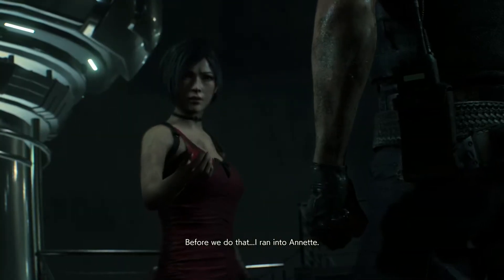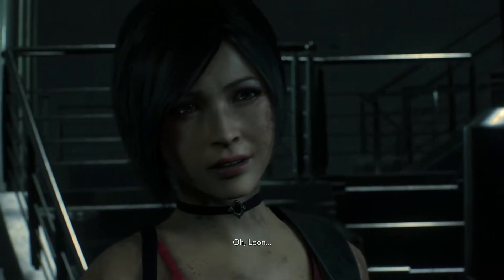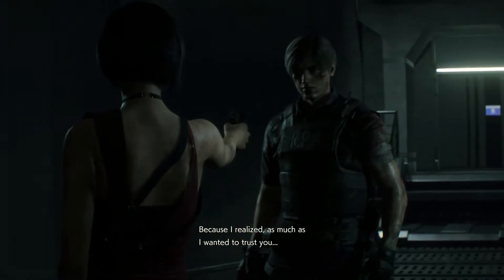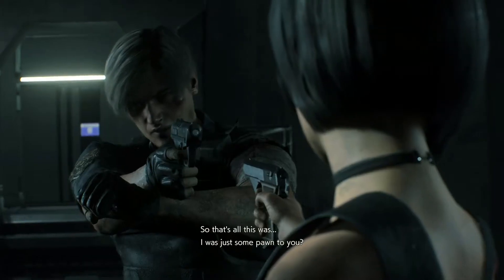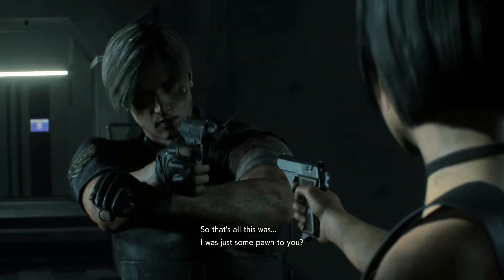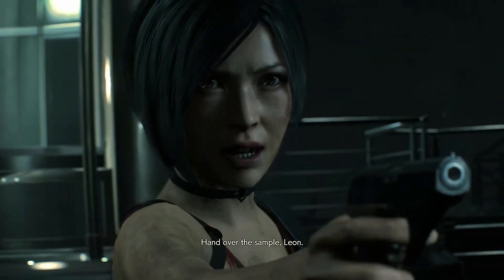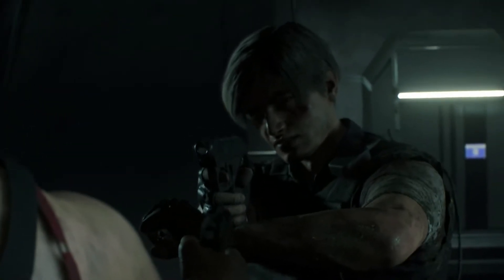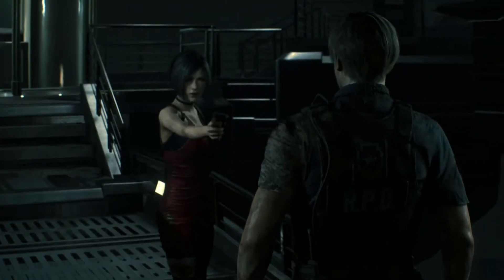Before we do that — I ran into Annette. She claims you're not FBI. I love the attention to detail, where Ada has a single... so that's all this was. But Leon was just training, arm over arm. So drop that — nice detail, I like it. Taking you in. Hand over the sample, Leon. I don't want to hurt you. Then you shoot me — but I don't think you can. Well, you do have some body armor on. Then again, she just has to headshot you.